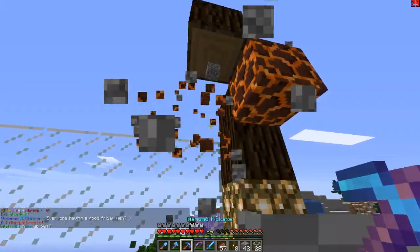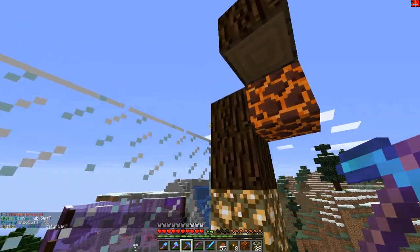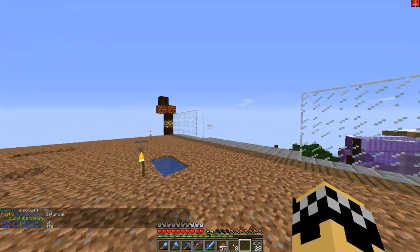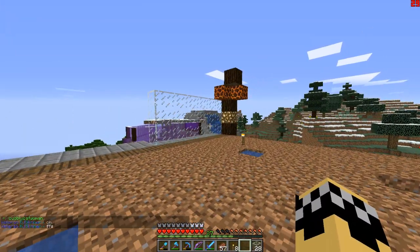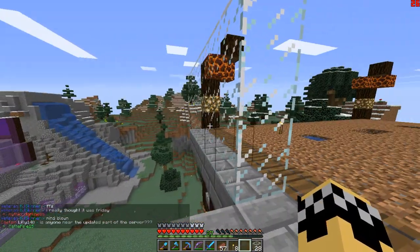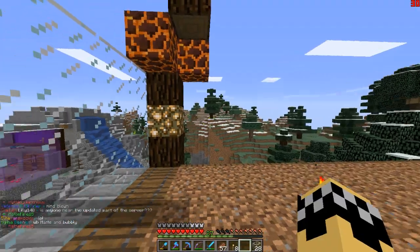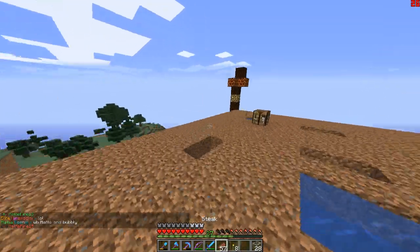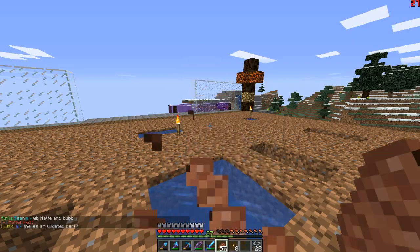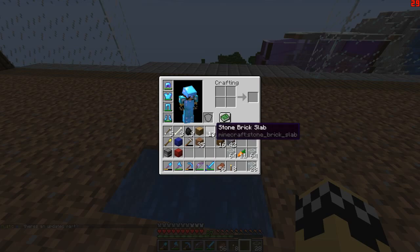I think I actually do have a silk touch pick. What the hell — I don't want to get rid of you. Why would I want to get rid of you? There we go. Yeah, then the log would sort of go up there and create sort of like a roof section, which could be nice. I'm going to need a lot of materials with this — like a lot. Like a lot lot.